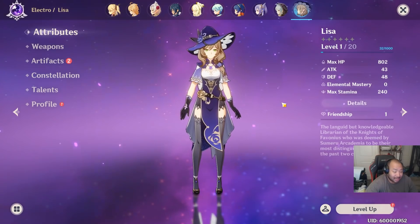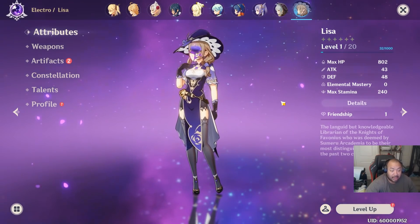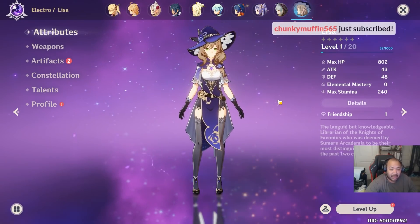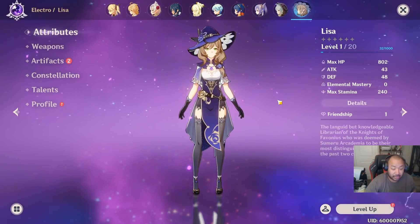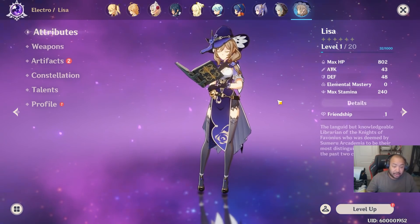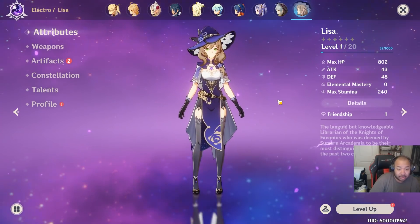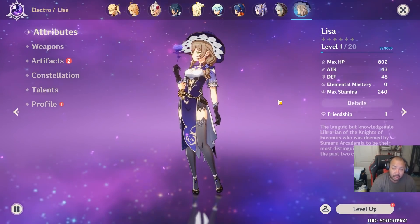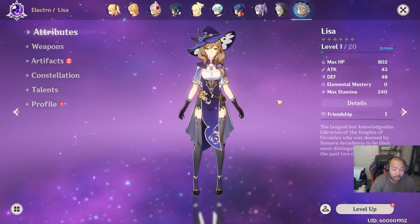Last but not least, Lisa. Attack-attack-attack for basics; attack percent, electro bonus damage, and attack for a more advanced build. Make sure you get a lot of elemental mastery and energy recharge so she can keep her ult consistent. Her ult is stationary and strikes lightning to targets that enter it, so you want it up as frequently as possible. If using Lisa as support — come in, use ult, start shooting lightning, then chain with other heroes. I recommend Exiles, Instructor, or Wanderer's Troupe. For weapon, go Mappa Mare or the battle pass weapon.